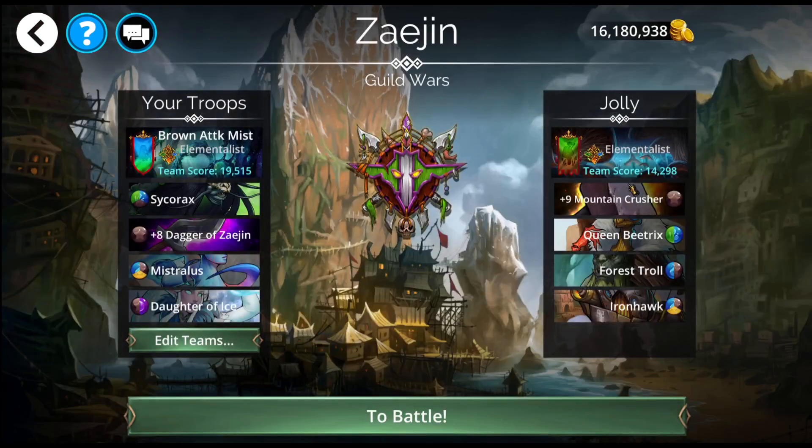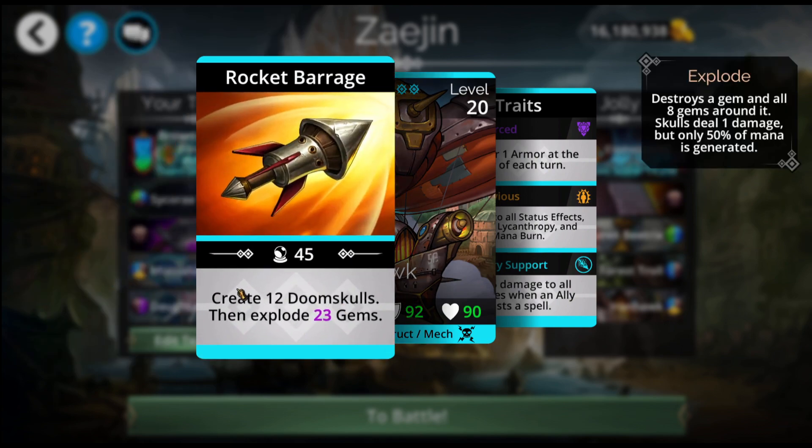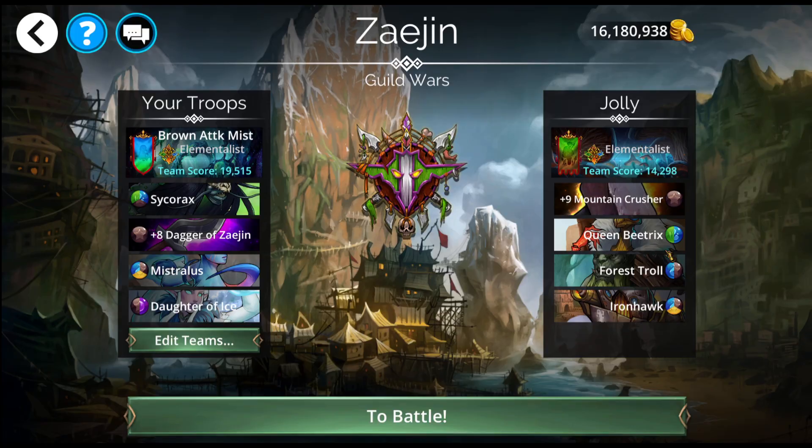For this first team, we've got Freeze, we've got Beatrix, we've got Ironhawk. Lots of mana gen here, all feeding into Beatrix. Ironhawk can do some damage, but Forest Troll is going to feed right into Queen Beatrix. I could use the Null Sphere here, but this is going to create 12 Doom Skulls regardless. It will reduce the explosion to 1 or 0, but I think I'm just going to stick with this team.